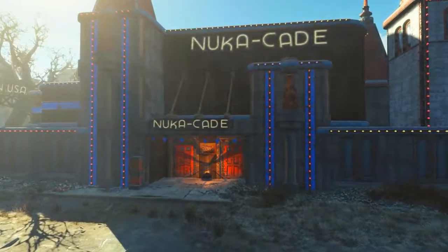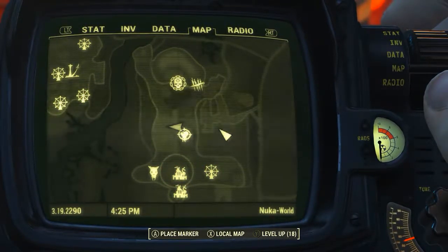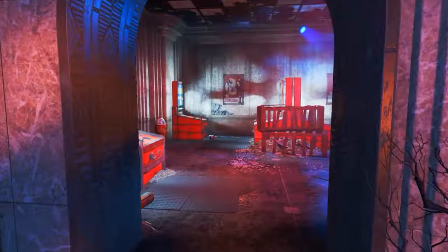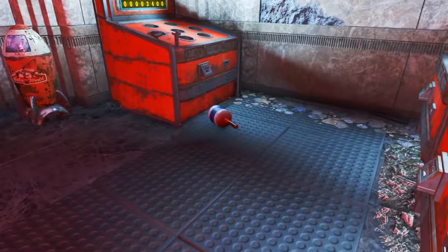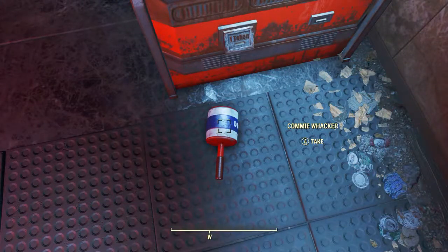First of all, there are three in the game. The first two can be found inside the Nuka Cade. On the Pip-Boy map, the Nuka Cade can be found right about in the middle of Nuka Town USA. Now once inside, we want to head to the back. Chuck a left and enter the room with several Red Menace gaming arcade machines. Lying on the ground in front of these Red Menace machines, we will be able to find two Commie Whackers. Feel free to grab them both.